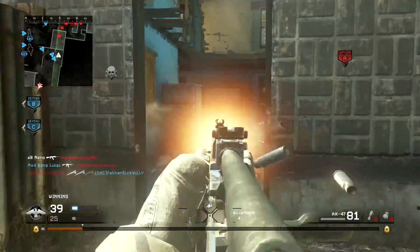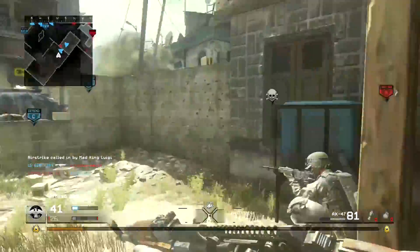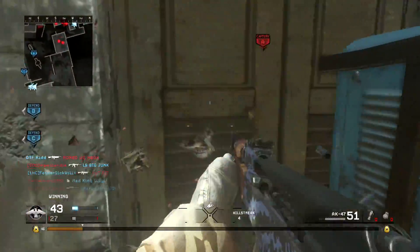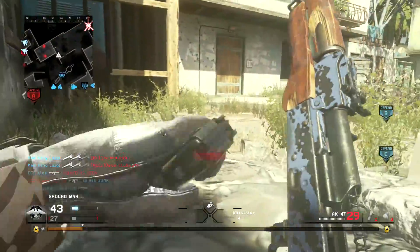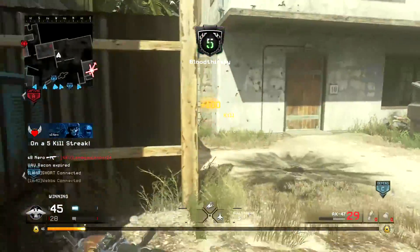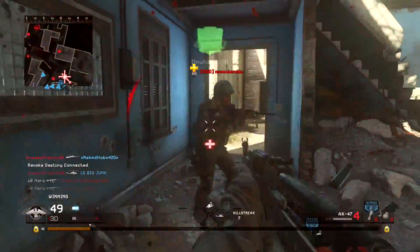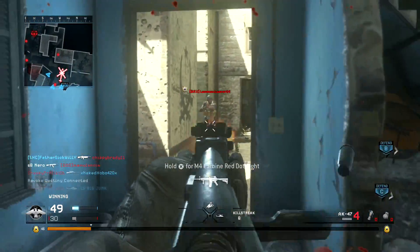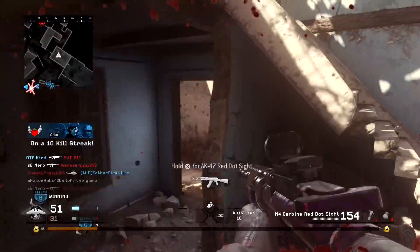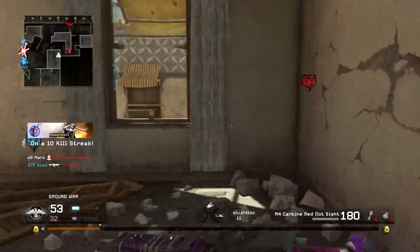They actually have in-game models now for the under barrel shotgun — you can see it attached to an AK-47. Images are in the video description. You can see the thermal scope on the M40A3 sniper rifle. You can see a red dot sight on the USP-45 pistol, which means we're going to be able to put optical attachments on our pistols in the relatively near future. You can even see what the tribal staff is going to look like in Modern Warfare Remastered — a brand new melee weapon. That pretty much sums up the entirety of the new leak.